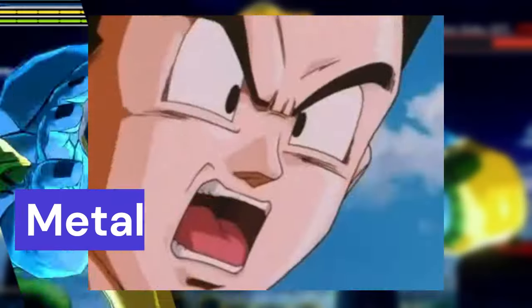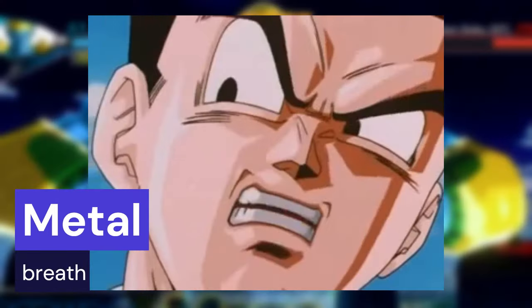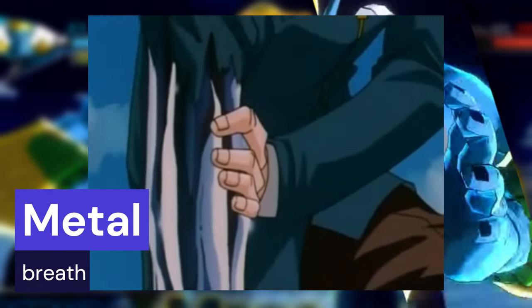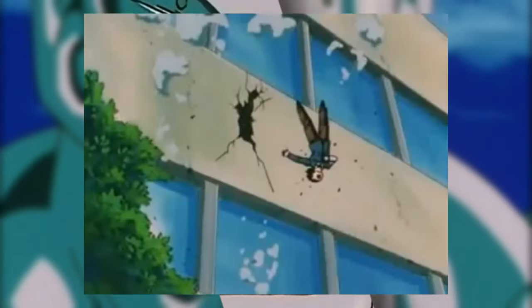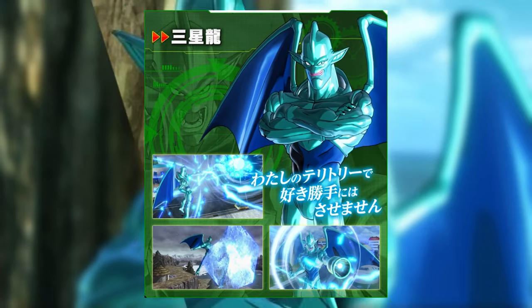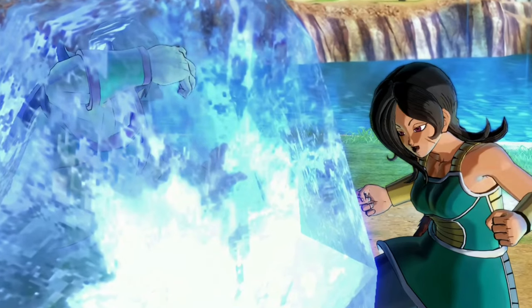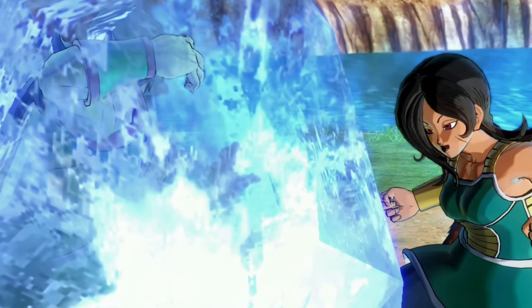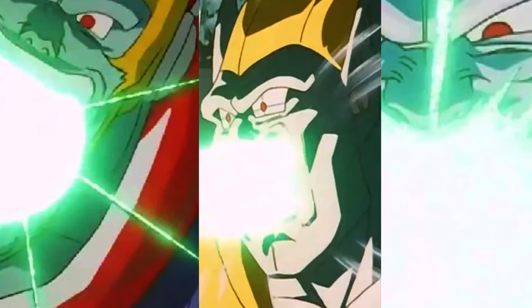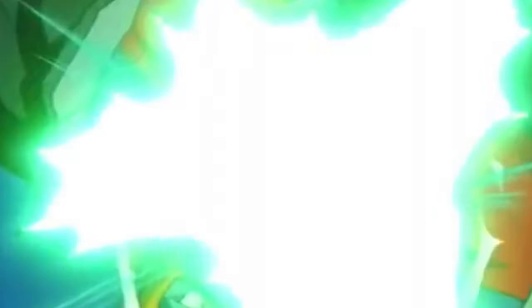He doesn't have a huge arsenal but he has some good stuff. Metal Breath is crazy OP — it turns you into metal, so it could be a great stopper move. We would spam that like crazy. It'd be similar to Stone Spit or the freeze from Ice Shenron — same properties, just turning you into metal instead. Really trolly, but I could see that being in the game.